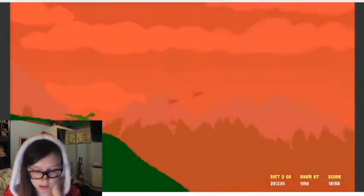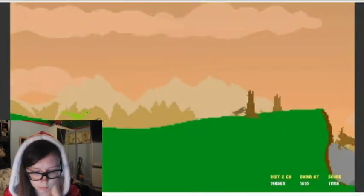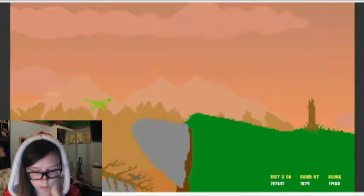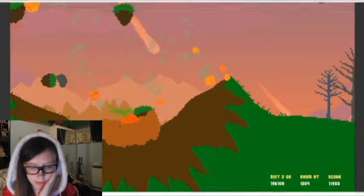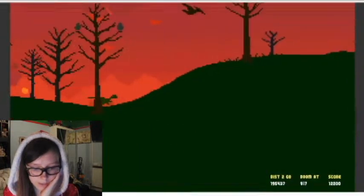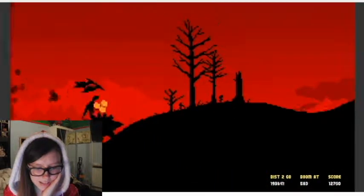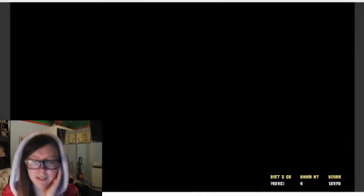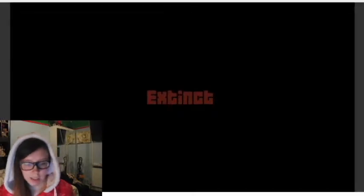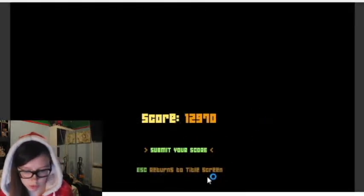The closer the storm dust is — as you can see it's right behind me — the clouds get redder and redder. Oh, I nearly failed that. I don't know what my score was. I'm guessing that when I turn red it means I've been harmed. Oh no, I'm dead. Extinct. That reminds me of the 'wasted' screen in GTA. I'm not going to submit my score so I'll just go back to the menu.